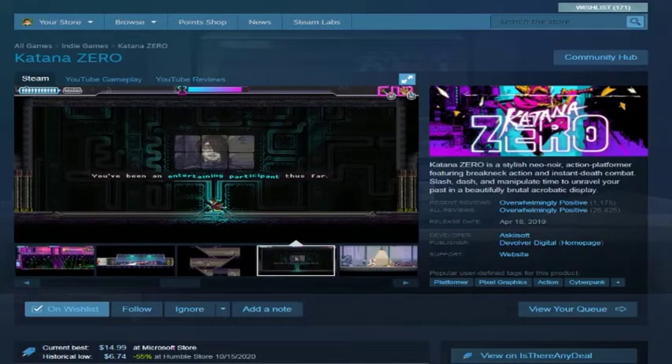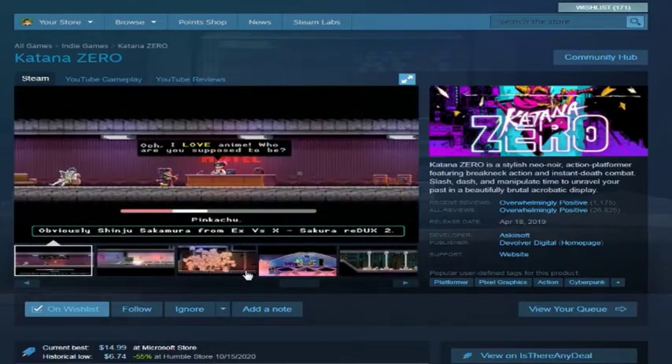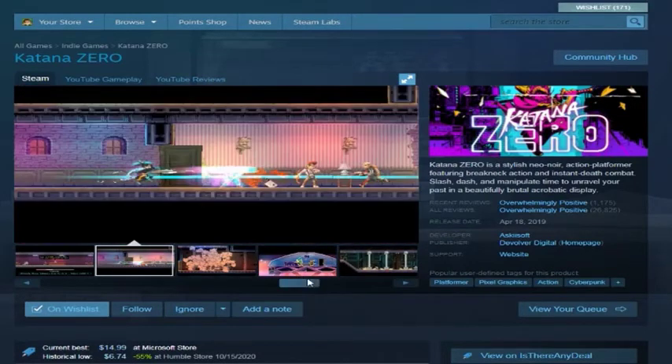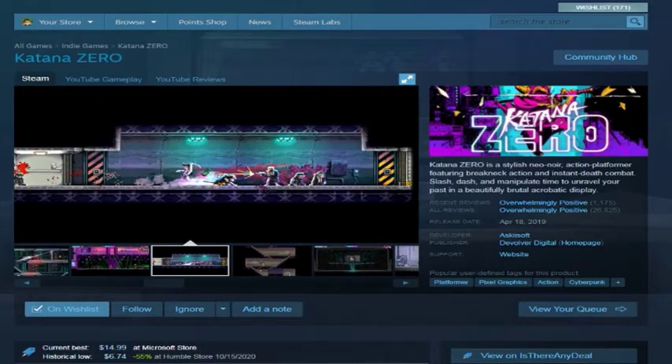Katana Zero — hack-and-slash samurai cyberpunk ninja game. I believe Pasky was playing this and really liked it. If you want Shinobi or a ninja-guide-type game in a modern style with modern graphics and modern mechanics, Katana Zero is that game.